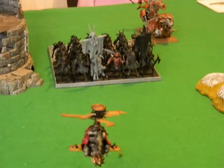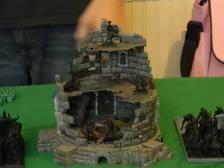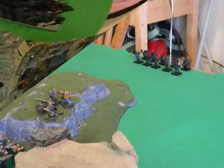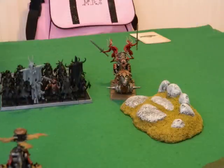Beastmen turn one - he attempts to charge the gyrocopter and fails, going up four inches. He also fails to charge the other gyrocopter. In neither case did he actually have to make these charges - he succeeded his leadership both times and chose to try anyway. He moves the raiders into the tower for line of sight, and his ten-man gor ambush unit successfully arrives to come after my cannon, which has me nervous. He inches the chariot up for better charge angles.